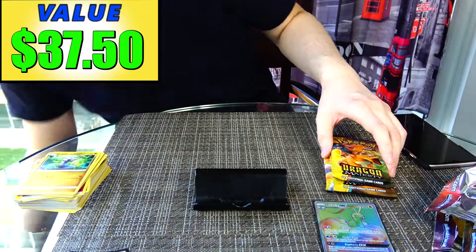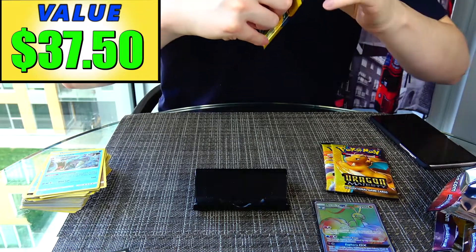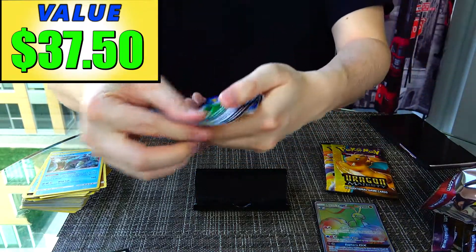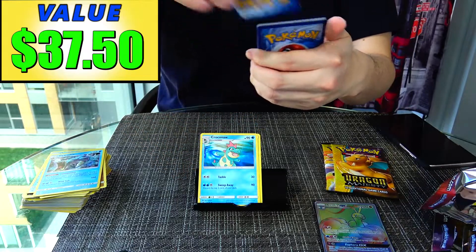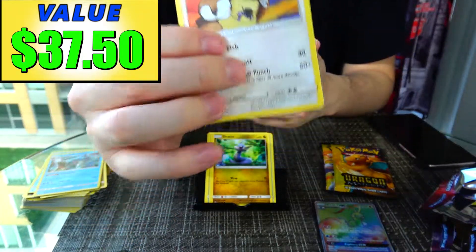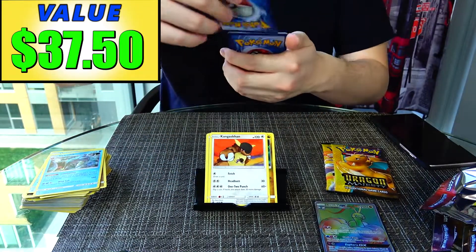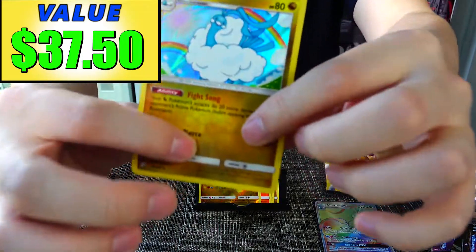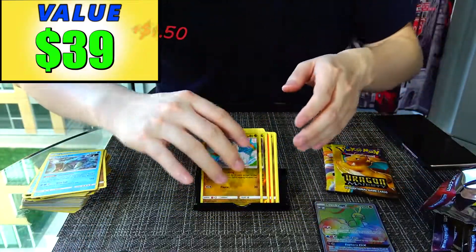We have three more packs to go. We just need to hit one more Ultra Rare — preferably a Full Art. Pack 8: Energy, Croconaw, Milotic, Heatmor, Dratini, Kangaskhan — I recognize this artwork from one of the vintage sets — Horsea, Torchic, Hakamo-o, and an Altaria holo. Altaria is pulling its weight at $1.50. We're now at $39.